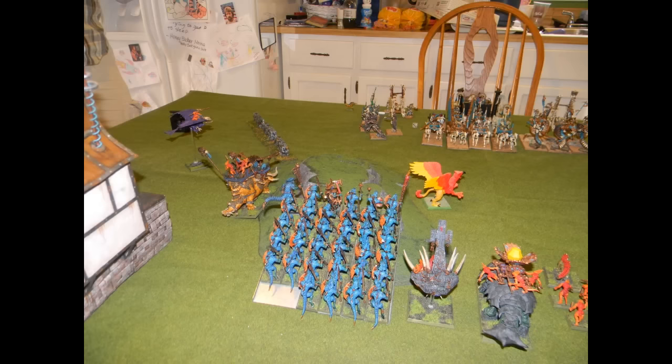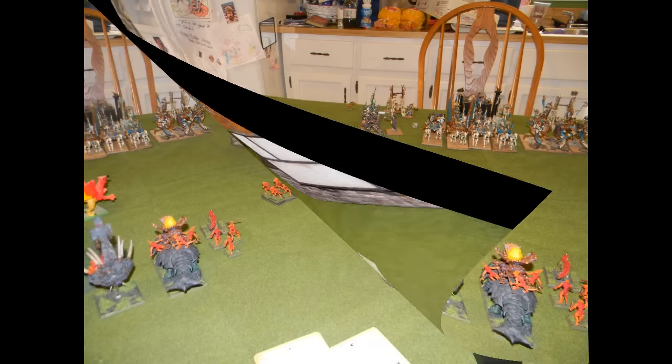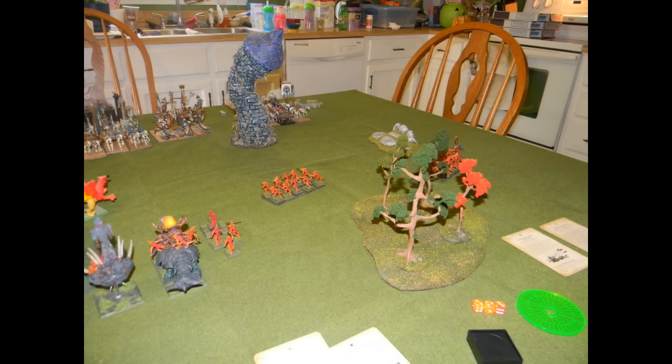On my first turn I decide I need to get up there as soon as I can. He's got range superiority and I need to close that down. My chief on the Ripperdactyl tries to charge his Carrion, fails, and moves up. The Ancient Steg and Saurus warriors move up hard. I'm using that Griffon statue — an Altar of Sigmar we ruled impassable — to shield my Slann from his Chariot charge. Over on the other side everything else moves up, but I don't want to give him an easy charge with those Chariots.